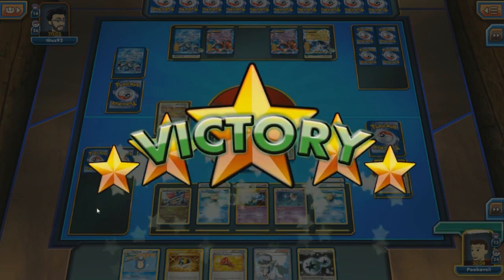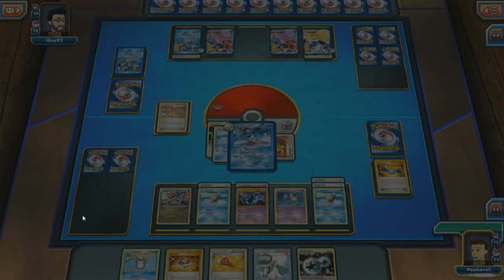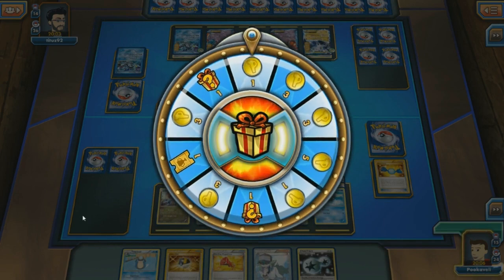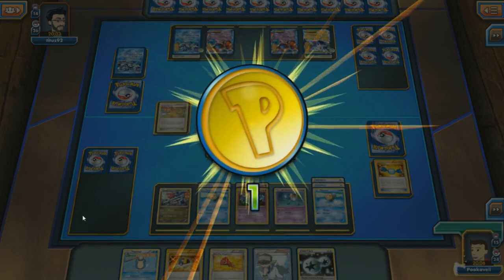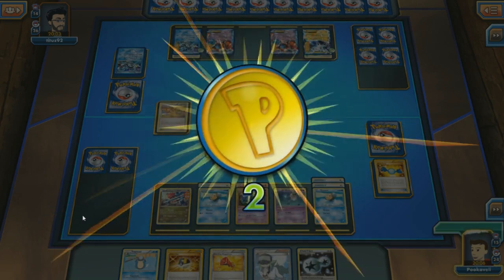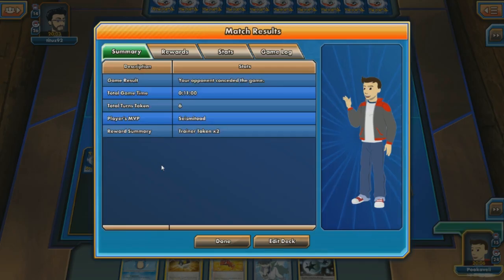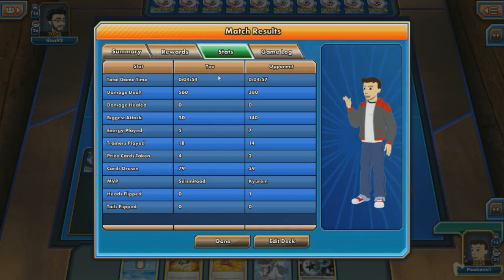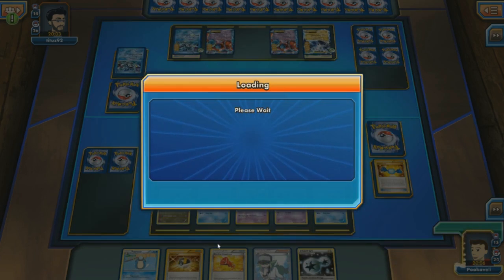My opponent concedes the game — doesn't want to deal with Dusknoir and Seismitoad any longer. Our Seismic Punch takes down the game against this Team Plasma deck. Who would have thought Seismitoad and Seismic Punch would be the superior Team Plasma Pokemon? Take that Kyurem, take that Thunderus, and take that Deoxys. I hope you guys enjoyed the video — I will certainly have some more for you soon. I am Pooka from the Top Cut, and I will see you guys next time.